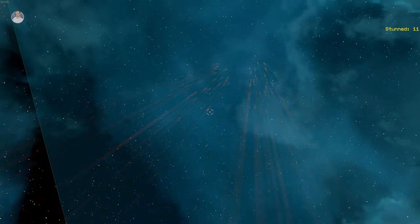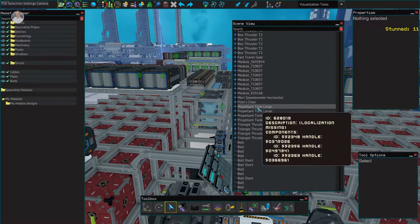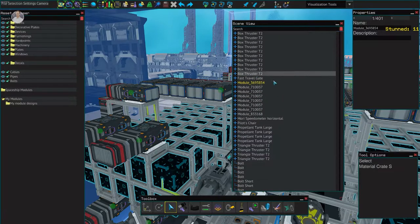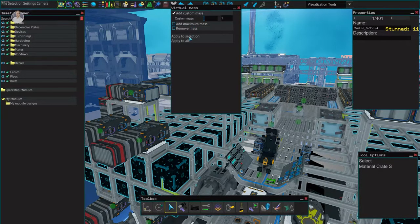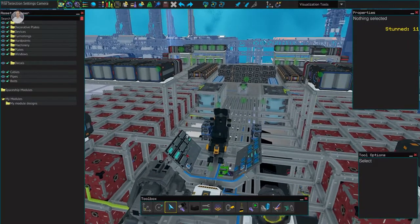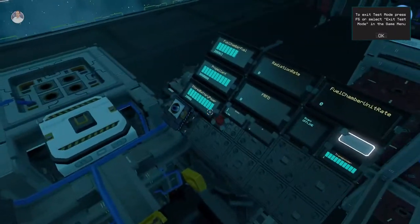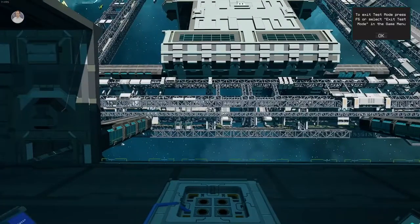Now let's do a quick test with the crates filled. I'll scroll down to the modules in scene view — this is the only time I use scene view, just to find my modules. I want to apply maximum mass to my selection, so the crates are now quote-unquote filled to the maximum amount of mass. Full power — three, two, one, let's go.